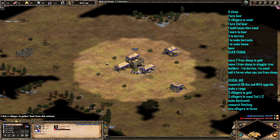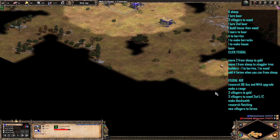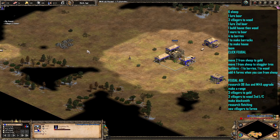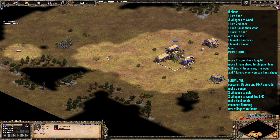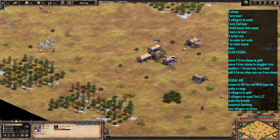First thing we're doing: 6 on sheep, usual sort of build. And then the 7th villager is going to try and lure the first boar. It's really important that you can find your boar, which if you do your sheep scouting you shouldn't have any problems with. That's why I've left it on this view at the moment, rather than having the fog of war turned off like I normally have.